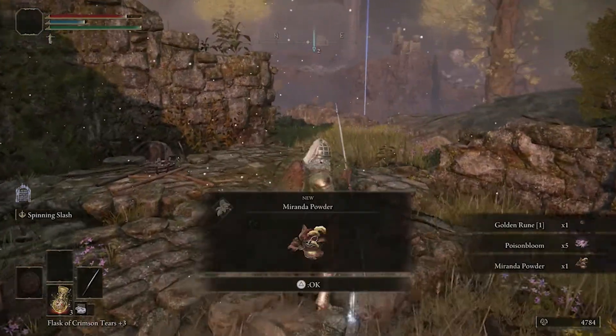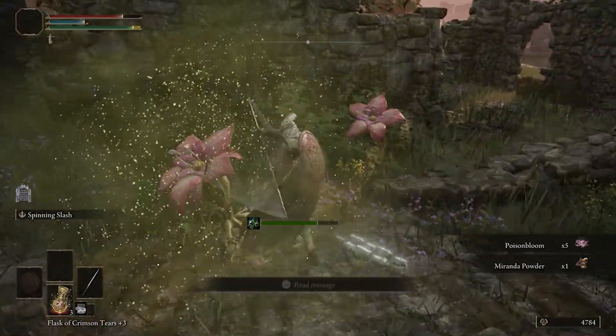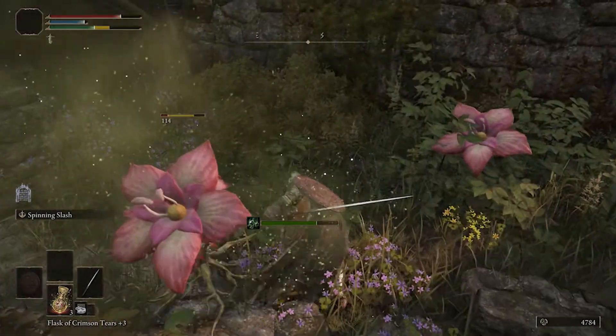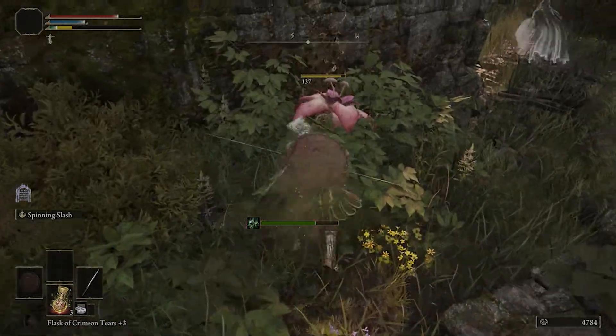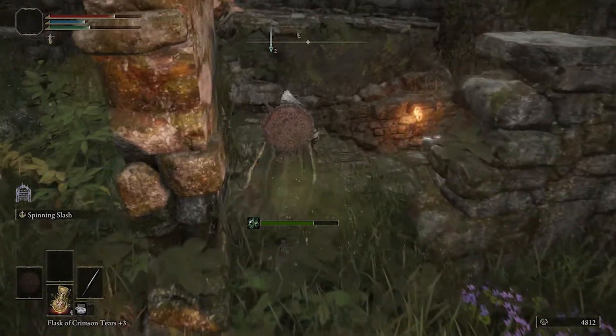The Mad Pumpkin Head can be a challenge if you don't go in appropriately leveled. I recommend tackling this one at roughly level 20, as his headbutts can do significant damage, as can the lump of steel that he's got in his hand.